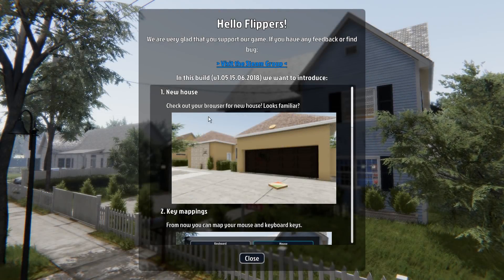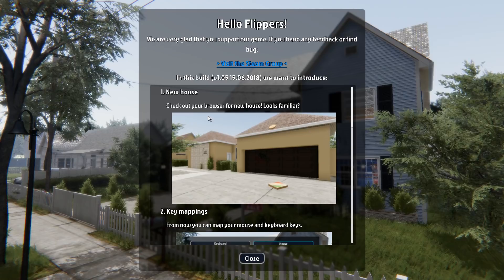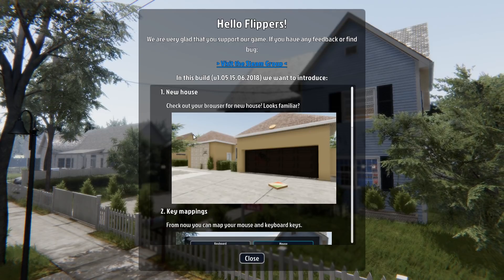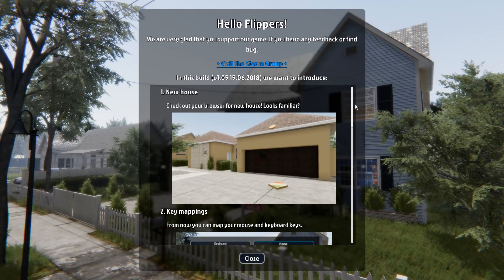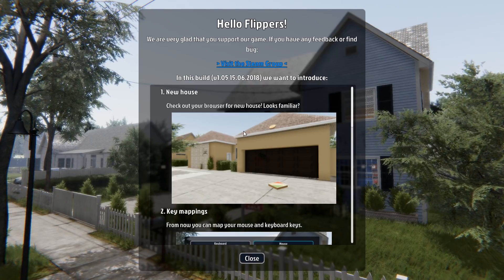Welcome back friends, followers and transients to House Flipper with me Vapor. There is a new patch and we have a new house. I believe this is Dawn from Breaking Bad - the only reason I think that is because there's a pizza on the garage roof.